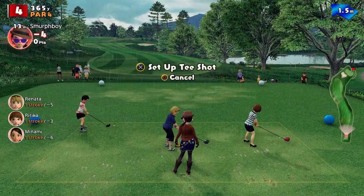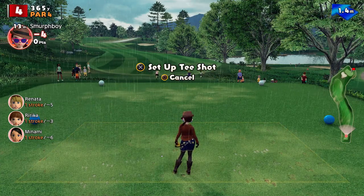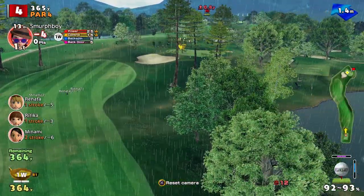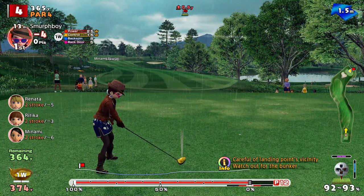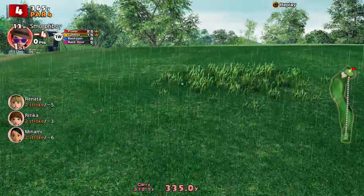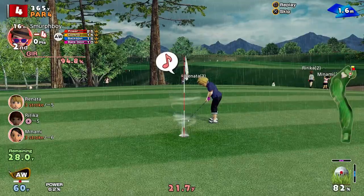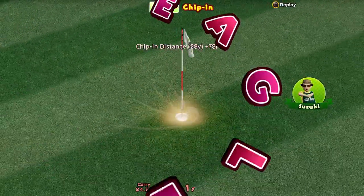It's a par four. Sorry about that, got distracted. There's not a lot you can do with this one — you can drive the green, but it's such a risky shot in this weather. Let's give it a go. It's all about this tree. Going to get up there — oh, nearly. Let's turn the approach off. See if we can get this one close. Come on. There you go.